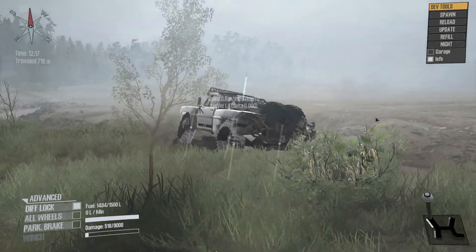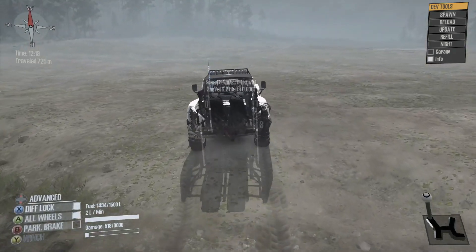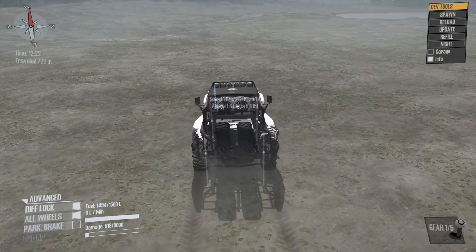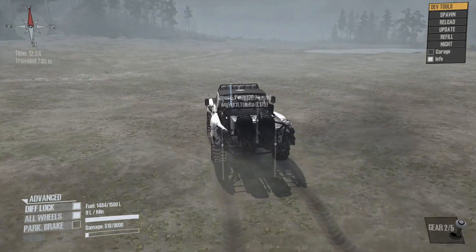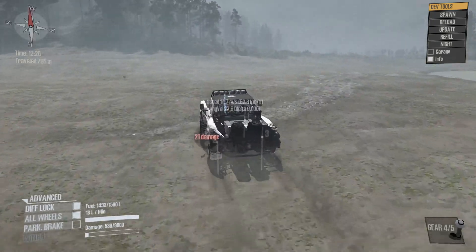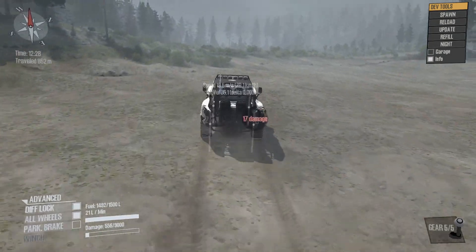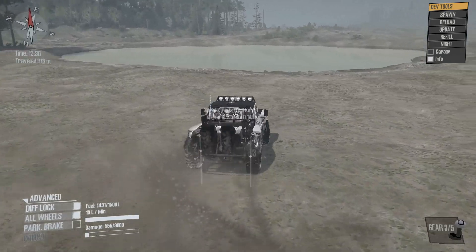Now let's try on automatic and see how fast... it's not automatic, it's first. There's too much of My Summer Car in me. Fourth. So it seems that plus one is basically the equivalent, roughly, of fourth gear, as this particular truck will do about 60, 70 kilometers an hour.